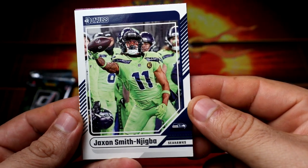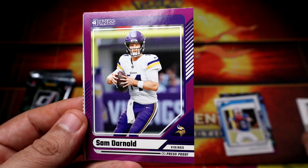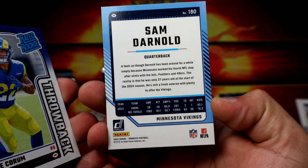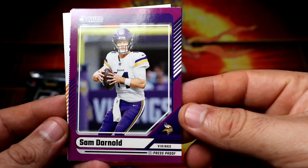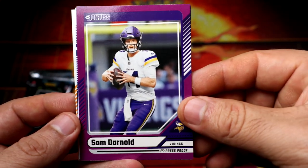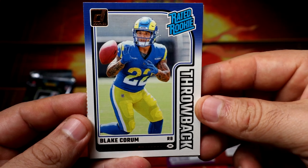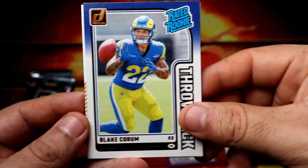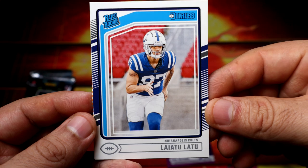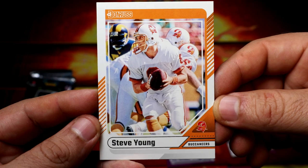We have a purple Sam Darnold — yeah, it's just a regular purple. Color match for the Vikings — purple on purple, very nice. We also have a rookie canvas throwback, Blake Coram — very nice. And a rookie for the Colts.